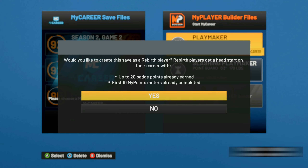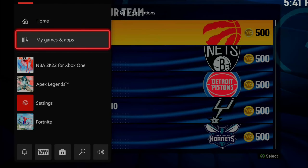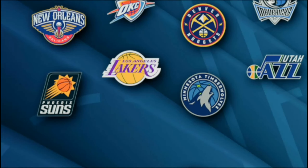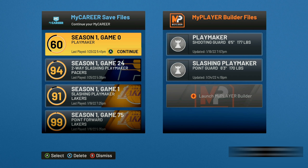Starting off before we even do the glitch, we're already going to have a player that we can get to 99 overall and we're going to have badges. Once you guys get to this, go ahead and hit yes and then it's going to ask you if you want to go directly to NBA — make sure you hit yes as well. Now once you guys get to this screen right here, this is very important: close out the application and then go ahead and reload the game back up.